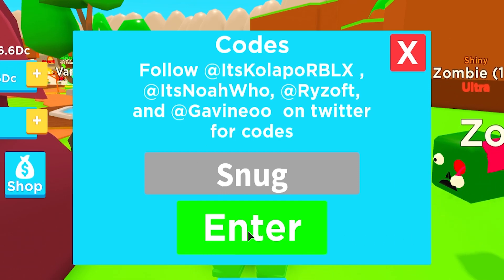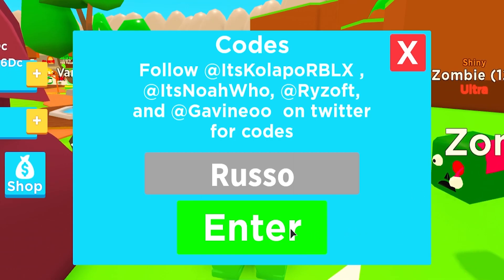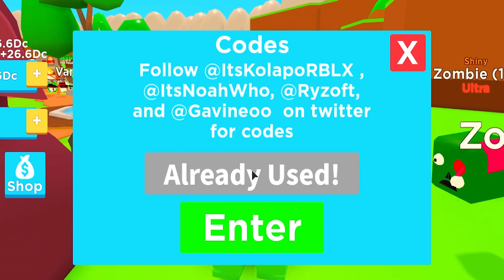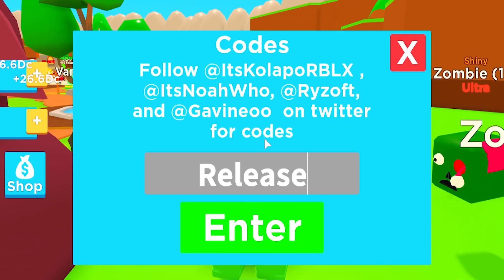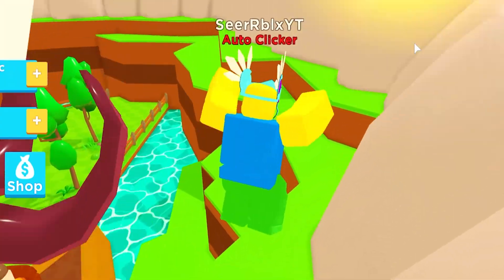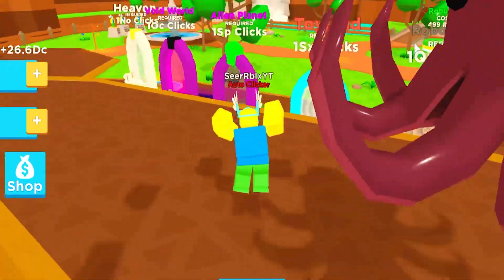Then code 'It's Cool Apple' — redeem that one. Code 'snug' — redeem that one. Code 'russo' — redeem that one. Code 'milo' — redeem that one. And then code 'release' — I think these were all the working codes right now in Clicking Champions.